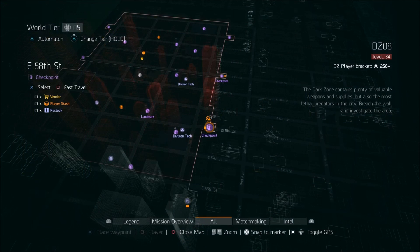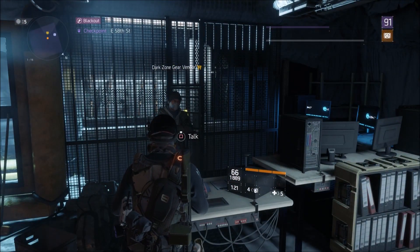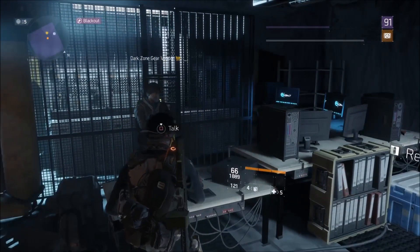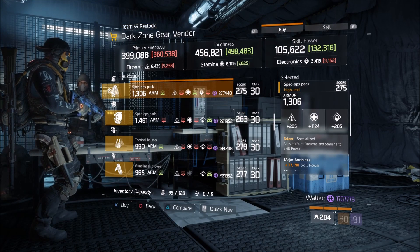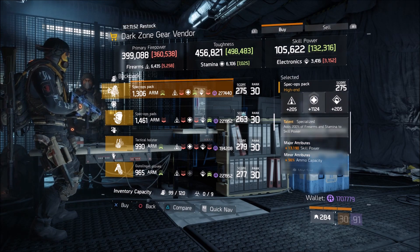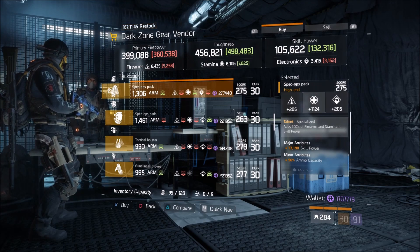For the final stop of the week up at the East 58th Street DZ checkpoint — there wasn't a lot for sale in the Dark Zone overall, but it wasn't a bad week. The final item is a Specialized Backpack: 1124 Stamina with over 13,000 Skill Power as the major attribute, and Ammo Capacity in the minor. Go ahead and re-roll that 1124 Stamina, optimize it a little bit, and you're good to go with this backpack.